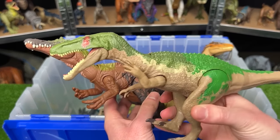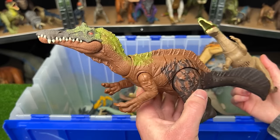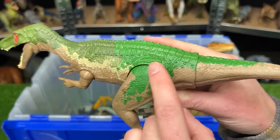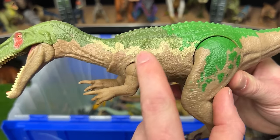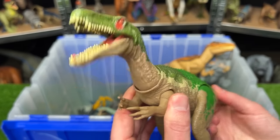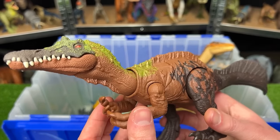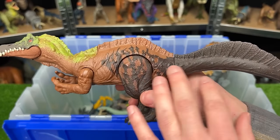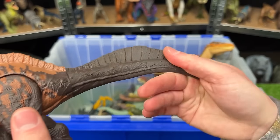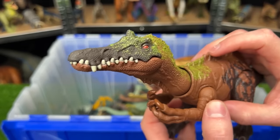Next is a Baryonyx from Primal Attack versus the Irritator from Dino Tracker. The Baryonyx — possibly Baryonyx Grimm — has two tones of green, yellow, and tan coloring, with a tail that moves the head and sound effects. The Irritator looks even more fierce with tons of cool coloring, shorter legs, a huge spine running up its back, and a single action button for chomping and sound effects.